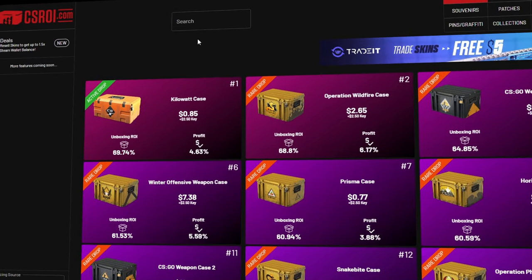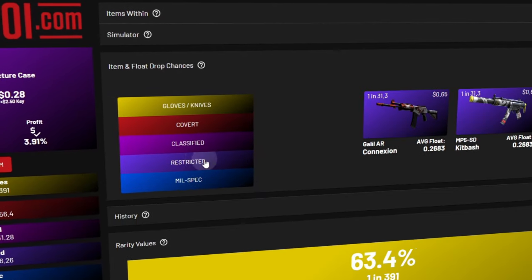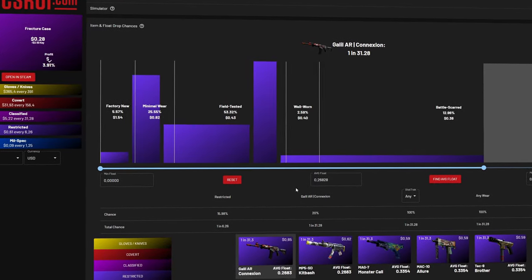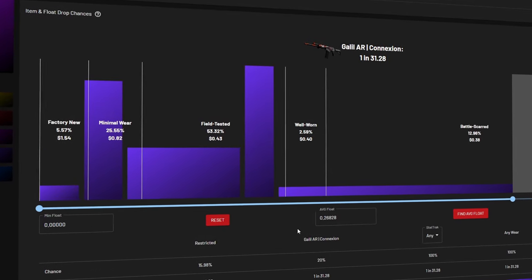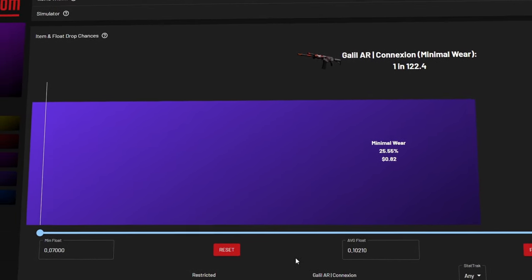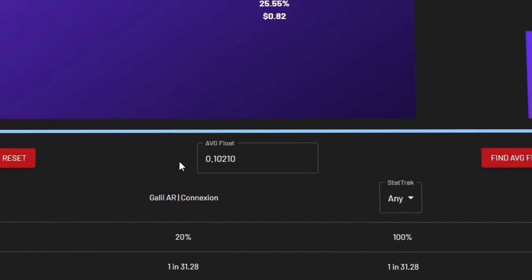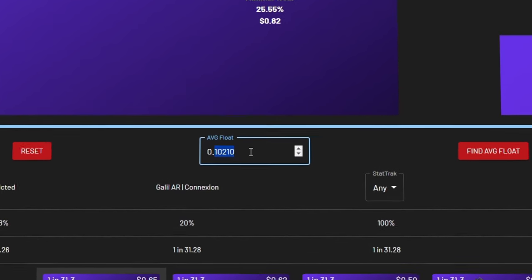On csroi.com, which I'll leave a link to in the description below, simply navigate to the case or collection you care about by searching for it and click it. From this menu, click on 'item and float drop chances,' then click on the rarity you currently care about, then click on the first skin. A somewhat complex graph shows up. What this graph does is calculate what percentage of skins unboxed from the collection have a specific wear that we specify. Keep in mind you can do this for any collection and any wear. Continuing with this restricted fracture example, we are trying to get minimal wear skins below a 0.0933 average float. So with the Galil Connection selected, let's click on the minimal wear section. With this highlighted, you can see the statistics of floats in this range — 25.55% of all Galil Connections are minimal wear, with the range set between 0.07 and 0.15, and the average float for this skin is 0.10210. But we don't care too much about that. What we want to know is what percentage of minimal wear Galil Connections will have an average float of 0.0933. So let's set the average float box to 0.0933.